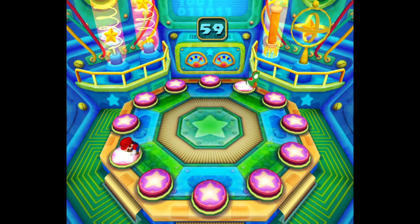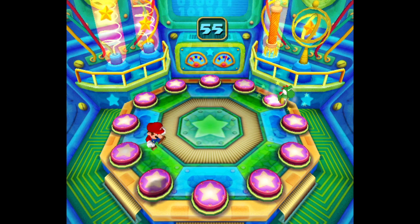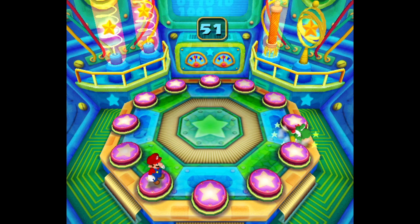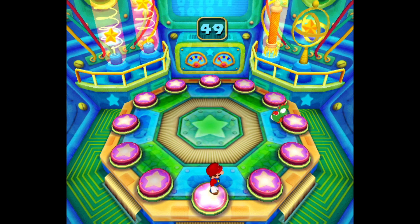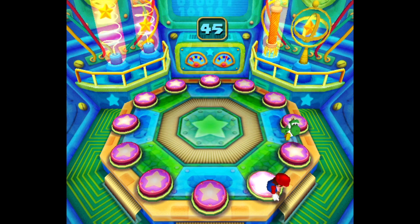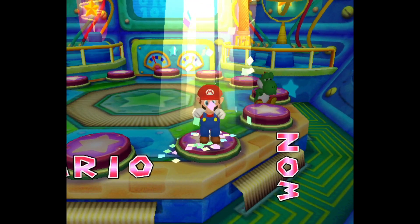Hello, and welcome to another Mario Party 5 minigame review. Up today is the dual minigame Pound Peril. And this dual minigame is surprisingly intense. There's buttons arranged in a circle, and one button is the winning button that will get you out of the perilous room safely, and the others — well, there's a few different things that'll happen, and they're all bad.